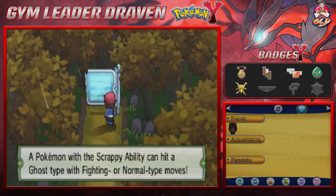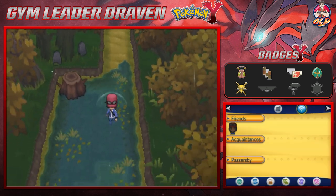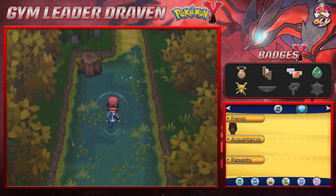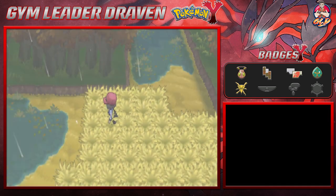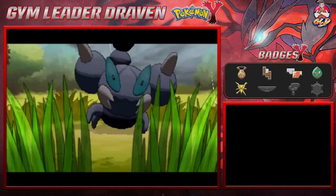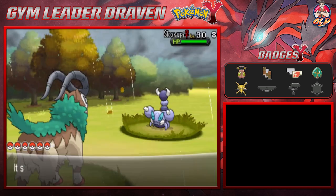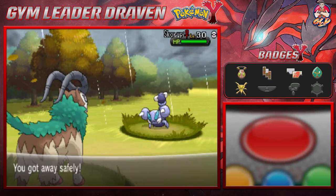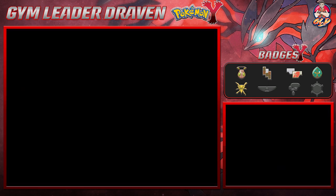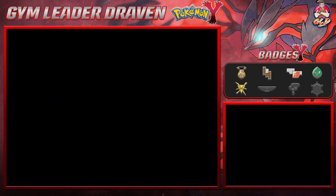Advanced tip: a Pokemon with the Scrappy ability can hit Ghost types with Fighting or Normal type moves — we'll need to find a Pokemon with that if it ever comes up. We're out of the marsh and getting attacked again. We definitely need Repels on, lots and lots of Repels.